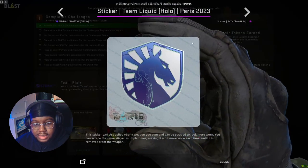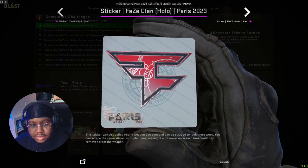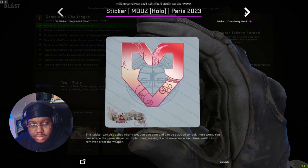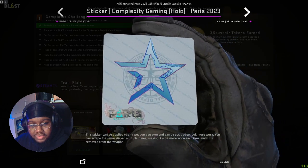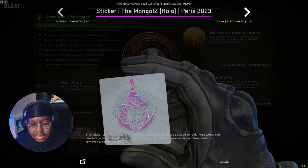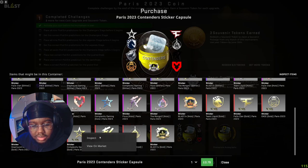Starting off with Team Liquid - I'm just showing the hollows, not the regulars, but the hollows just look so good. FaZe - very nice, this is a very nice sticker. Greyhound, Mouse - this is very similar to one that existed before, if not identical. Complexity - very nice. Fluxo - this is a very nice one as well, very purple and sick. Team Mongols looks so good.